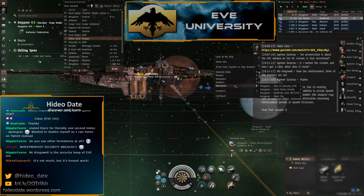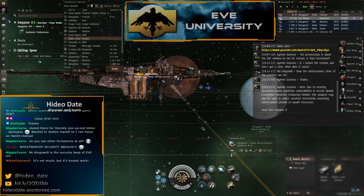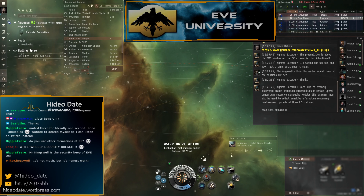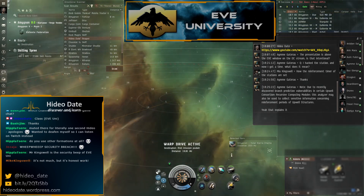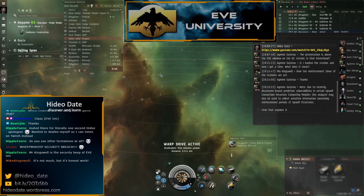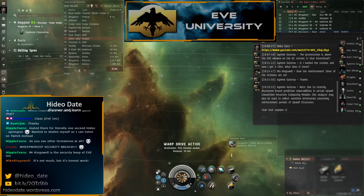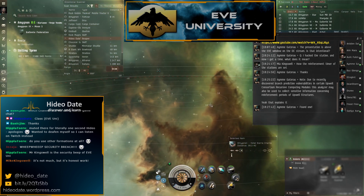I can just cloak up — I'm running away right now! Does anyone in Amy need an expanded probe launcher, combat probes, or anything? You can speak up. Someone found one — nice! Kill it and maybe get some interesting loot.